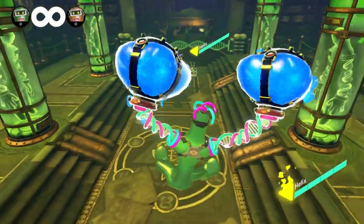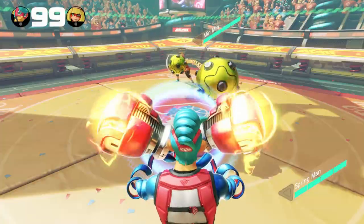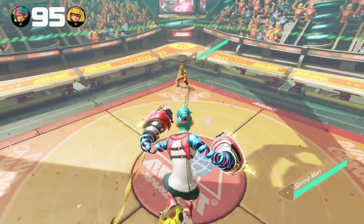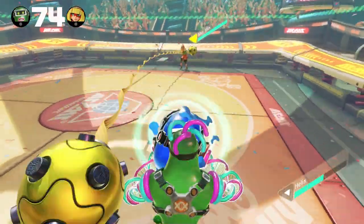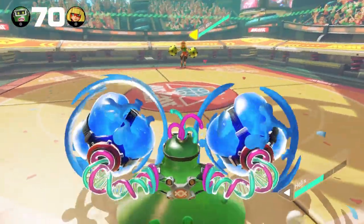However, this also gives Helix an interesting option out of shield. A character can only insta counter forwards or backwards, which usually means that you can only jump forwards or backwards on insta counter. However, since Helix's jump puts him into tower mode, you can insta counter jump into any direction.